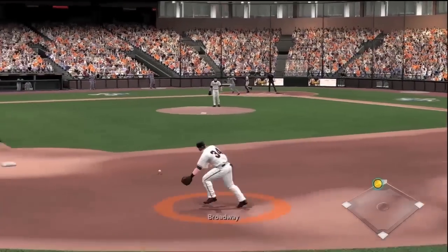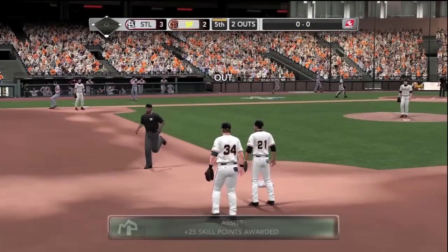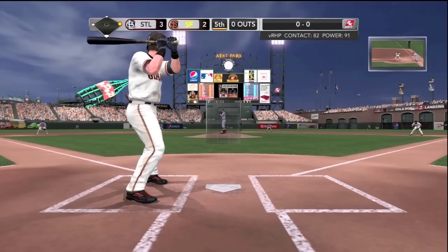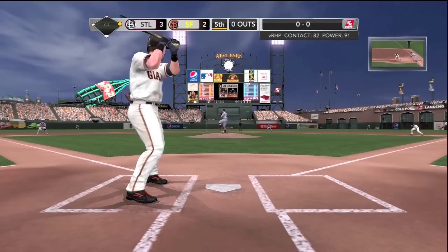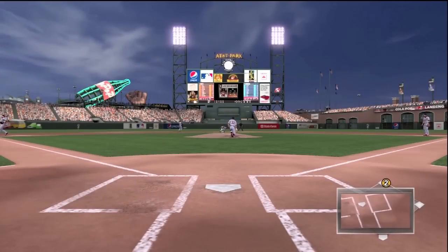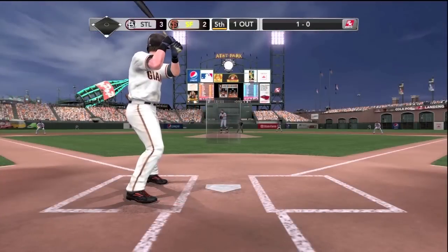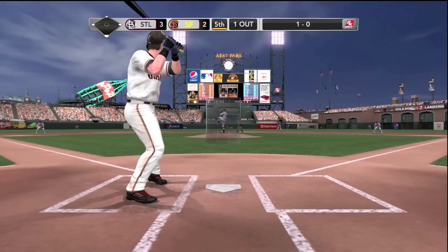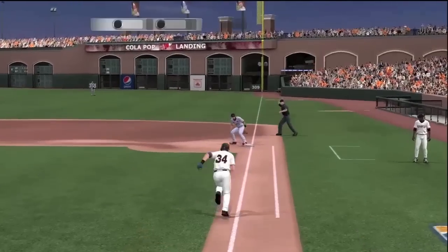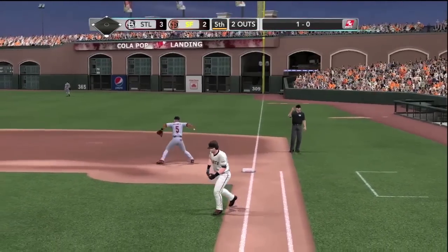Going into the fifth with more fielding — pretty decent range both to the left and right, taking away some would-be hits. Still 3-2 coming up in the fifth. A wide pitch and they throw down to second — he's out. Thanks for taking my runner off base. A groundout to first baseman Pujols — hit pretty hard but a pretty easy play for him.